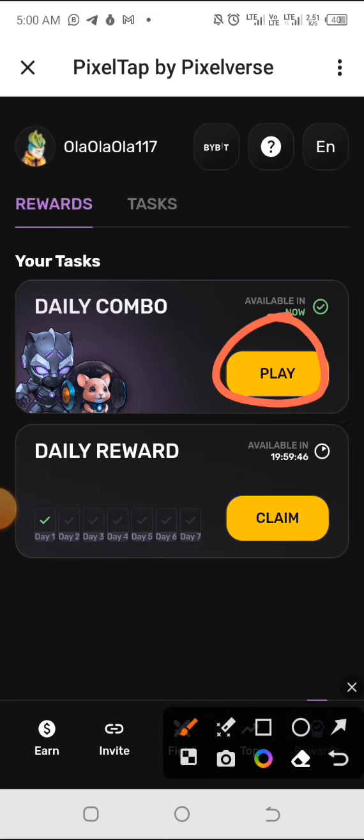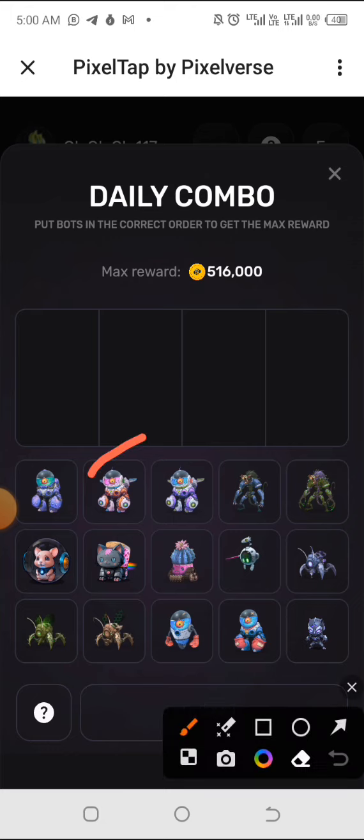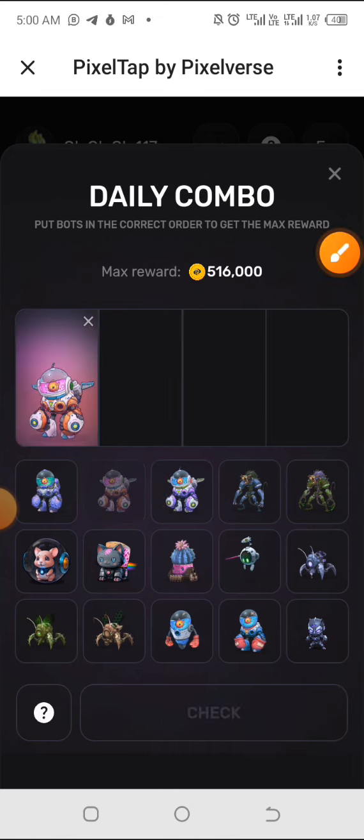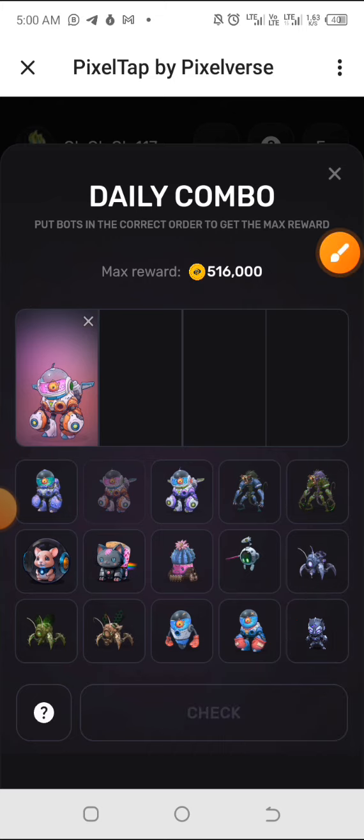Come down, click on Rewards, and having done that, click on Play. The first one for today is this one right here, so you click and drag it to the top. The second one is this one right here, so just click and drag it to the top.